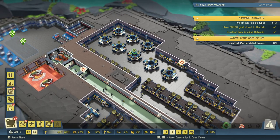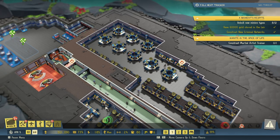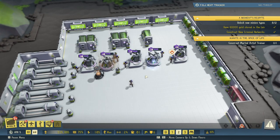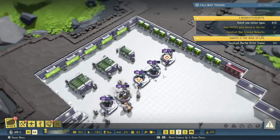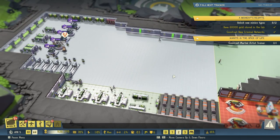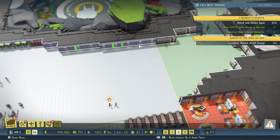What are we researching at the moment? We are researching upgrade criminal networks, which we're doing in centrifuges. If we go up to level two we have five centrifuges and they're all going, so that's fine. I do like our big lab here. Maybe I should move the scientist training up here.